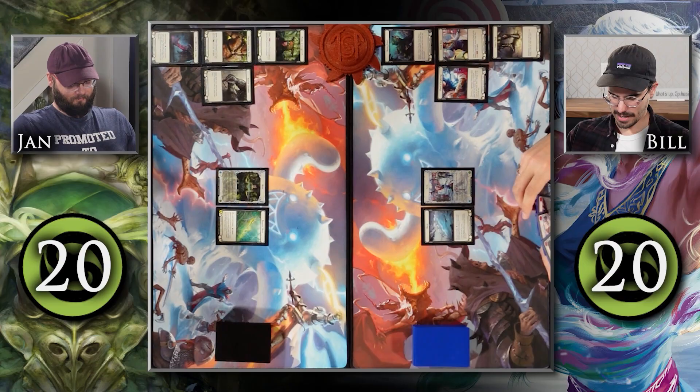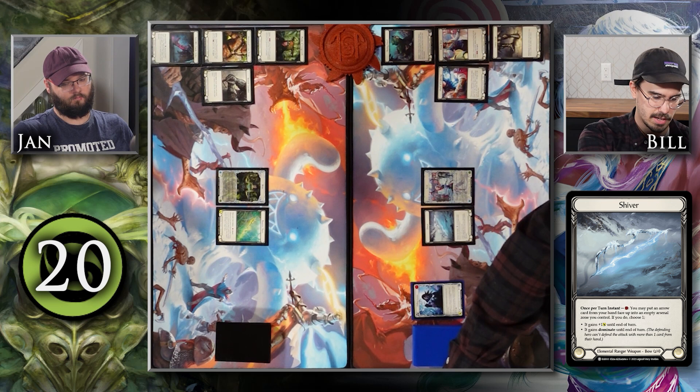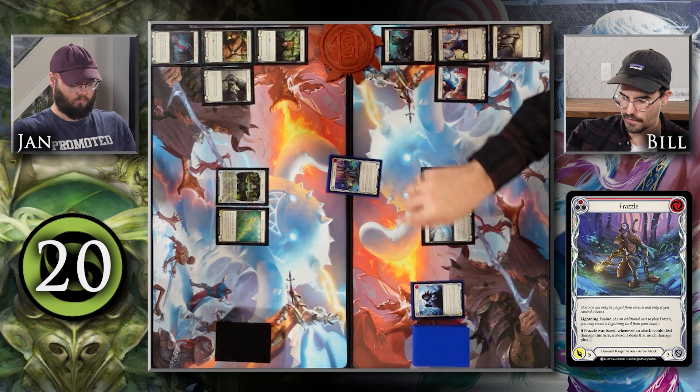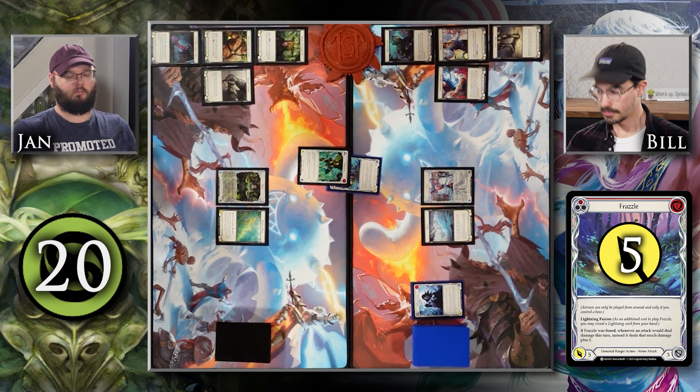Alright, I'm going to start us off. I have to put this into my arsenal first, so I'm going to pitch this Chilling Ice Vein to activate my Shiver. I'm going to have one resource floating and put an arrow from my hand face-up into my arsenal. I'm going to choose this Frazzle, and it will gain Dominate until end of turn. I'm going to use my other floating resource to fire this Frazzle at you — not fusing it, so it's just for 5 with Dominate. I'll block for 2 with Burgeoning, so you will take 3.